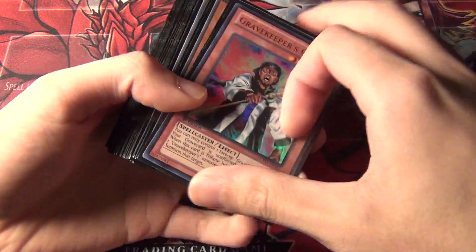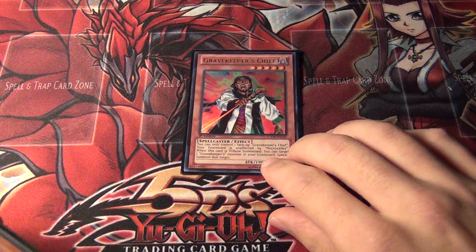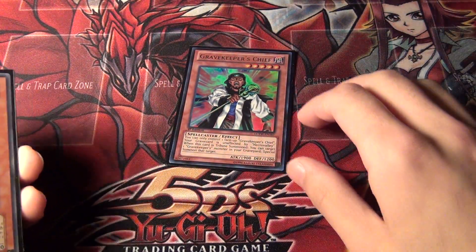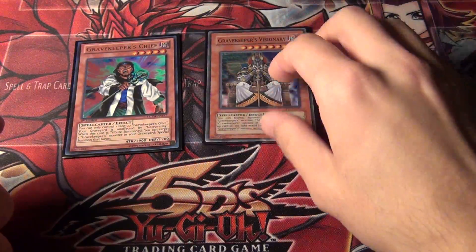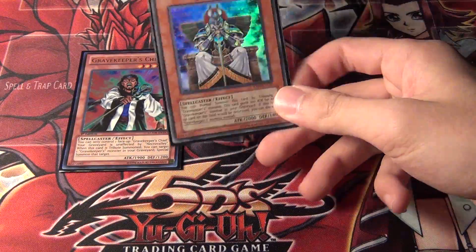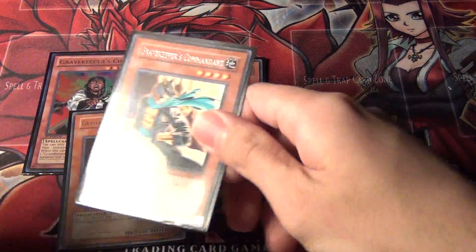I'm not going to do an extra deck — it's just basically whatever you want to build as far as extra deck or side deck cards go. So I run one Chief. He's probably the better Tribute Monster because he helps make field presence. Basically you Tribute summon him and then Special Summon a Gravekeeper from the Graveyard. One Gravekeeper's Visionary — I put him in here because he used to be pretty good, but a lot of top Gravekeeper decks don't use this. It's hard to get rid of when you have Gravekeepers in your hand, but you have to keep saving the Graveyard to protect him.